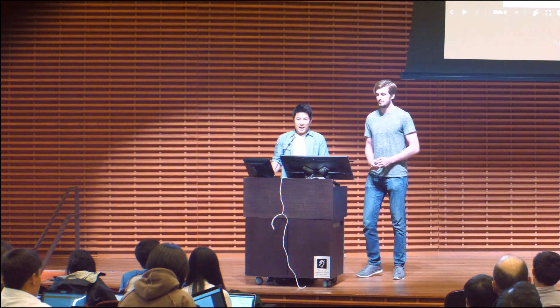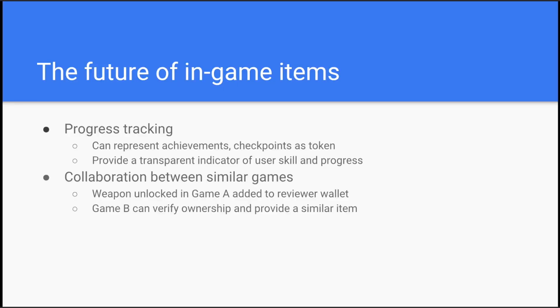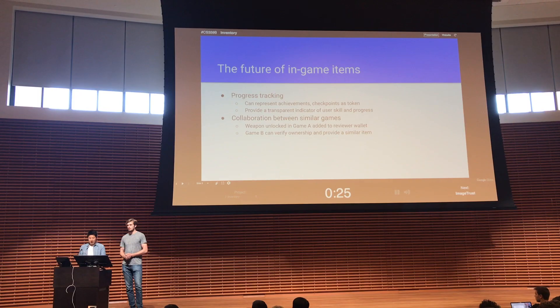By representing items, we can also represent achievements and game checkpoints, and therefore can transparently show a player's skill — how far have they gone in the game, how good are they at it. But perhaps more importantly, by representing items outside of the game, in the future we can promote parallelization between games and collaboration, such that items in one game might be used in another game. The potential of storing items that were once limited to a platform, outside of the platform, is pretty huge. Thank you.